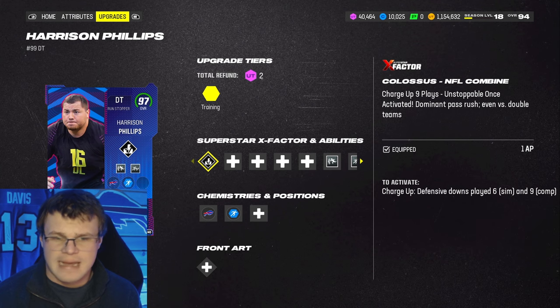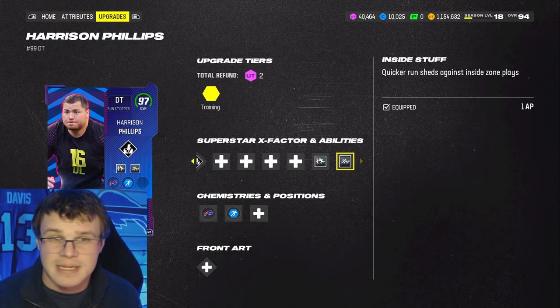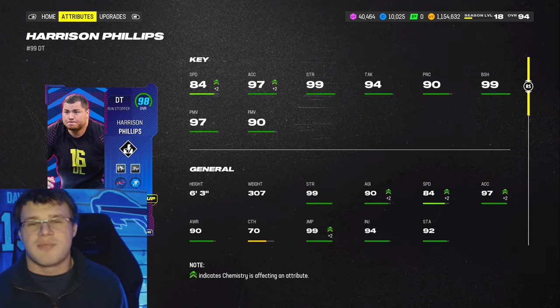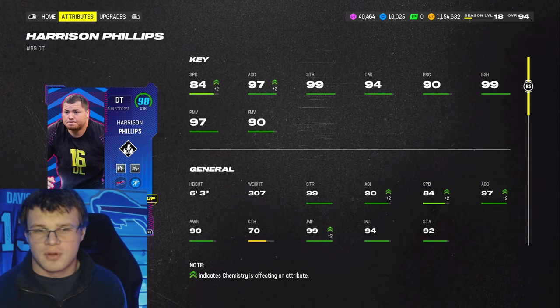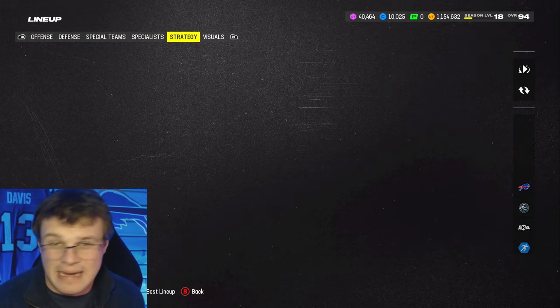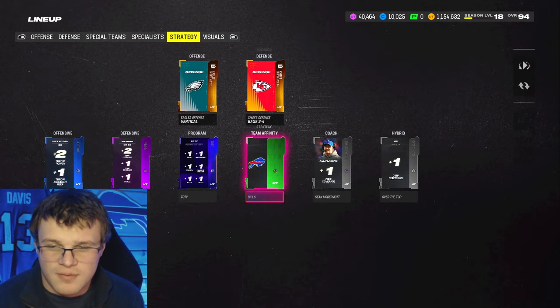Wrapping things up, we've got Harrison Phillips from the Combine promo with Colossus, Interior Threat for zero, and Inside Stuff for one. Probably one of, if not the best, defensive tackle in the game. I'm using Sap right now on my personal team and we're gonna see if Harrison Phillips is better. I did use Phillips for a little bit with the Vikings, but small sample size. So we are going to be diving into that. Probably gonna stay in Eagles offense. I'm gonna go with Chiefs defense, though, for today.